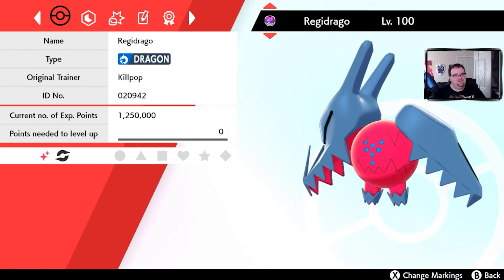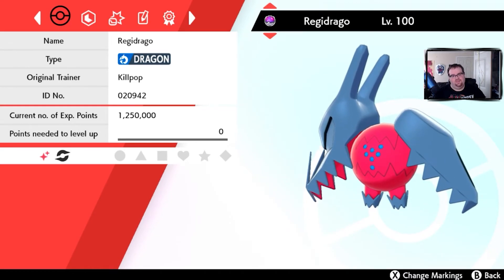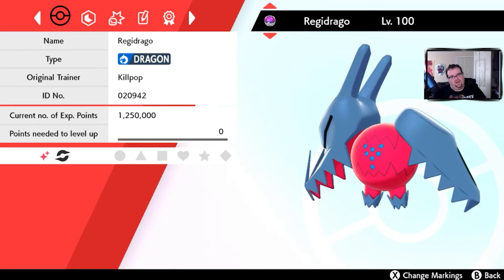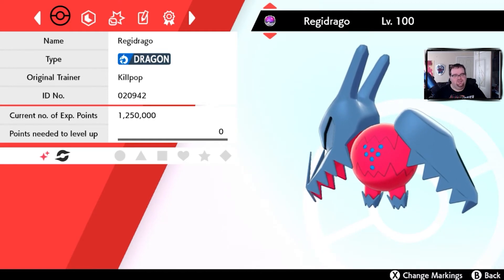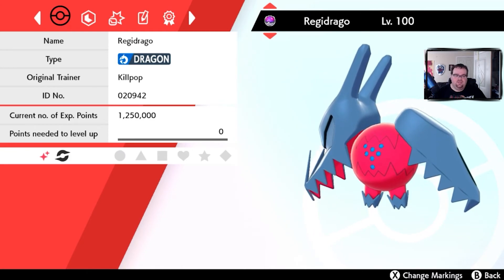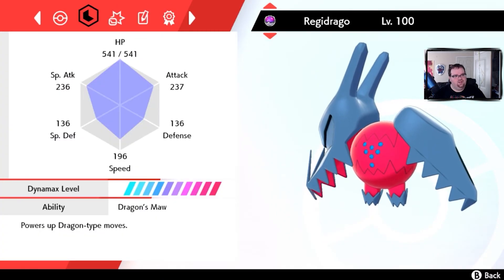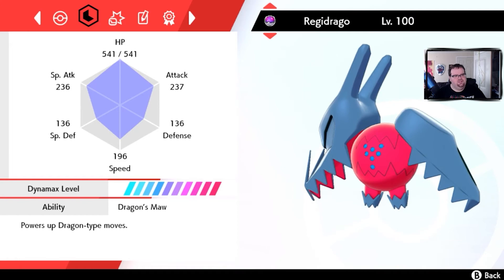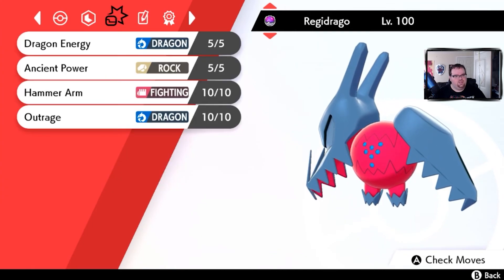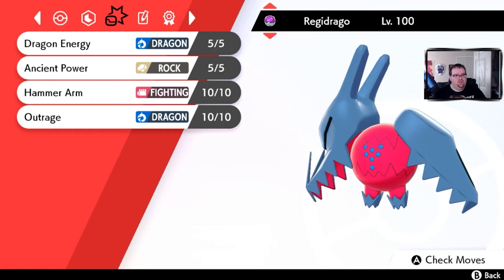Regidrago. There's a Facebook group that primarily does Shiny Pokemon giveaways. Regidrago is actually not Shiny locked, so I was lucky to get into a trade with somebody and they gave me a Shiny Regidrago. I haven't done anything with it yet. It is a perfect Shiny Regidrago and it has Dragon's Maw, which is a great ability. I've never used him, but that's Shiny Regidrago.